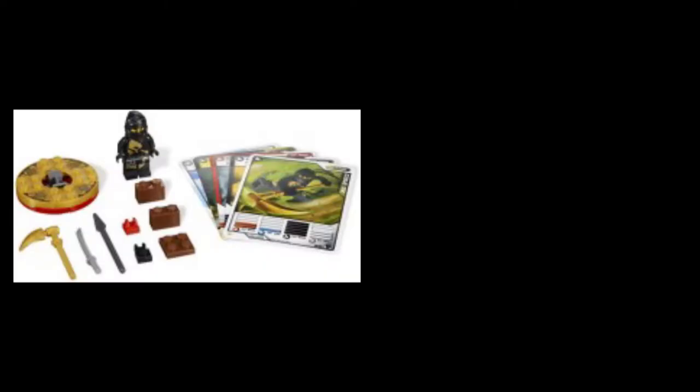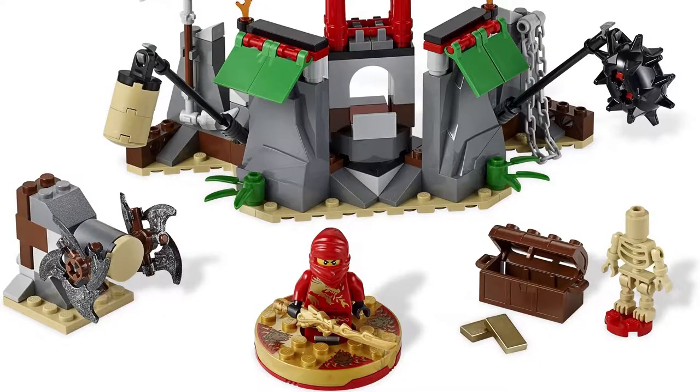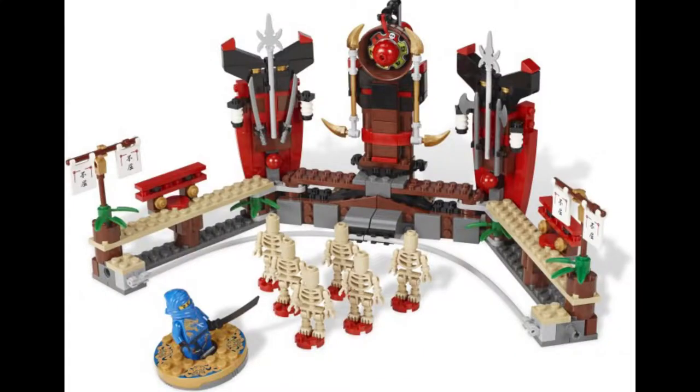Every other DX Ninja had a spinner. Cole and Zane were the first to come out in March of 2011, followed by KaiDX in the fall, releasing in a more substantial set called Mountain Shrine. JDX was technically released before any of these.